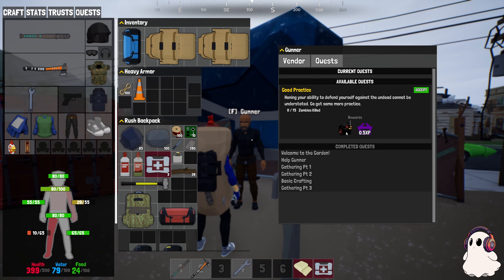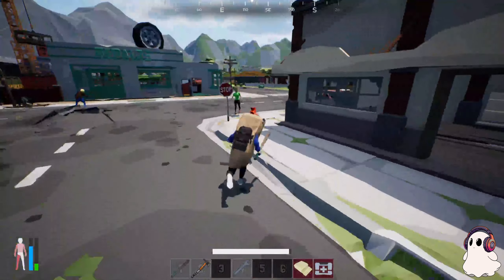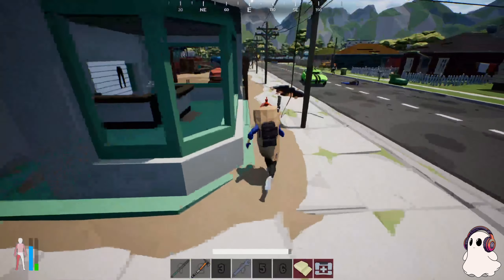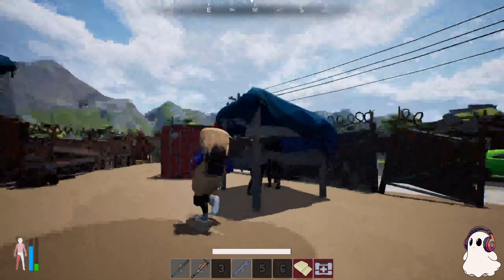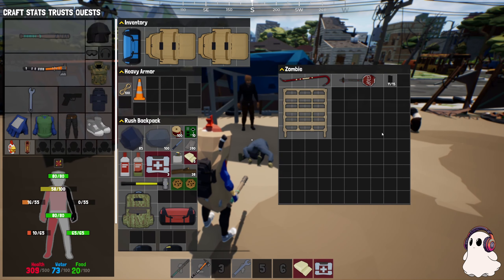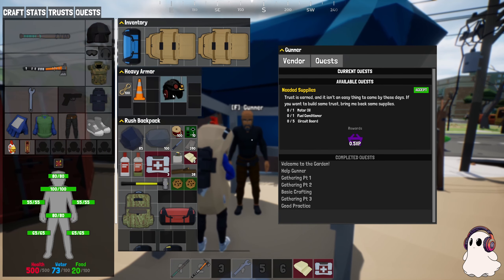This quest reward is kind of cool because you can only get this helmet by doing this quest. There are a lot of new items you can only get through quests, and one of them is this helmet which I find pretty cool. We need to kill 15 more zombies - I definitely killed more than 15 since that area is really populated. We come back, complete the quest - this helmet you can only get by doing these quests.